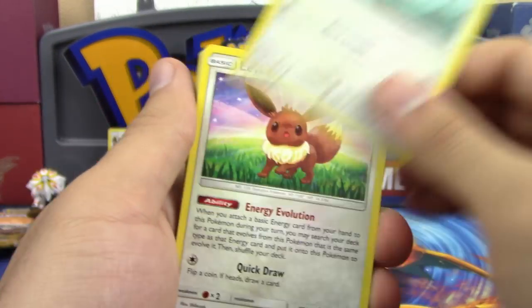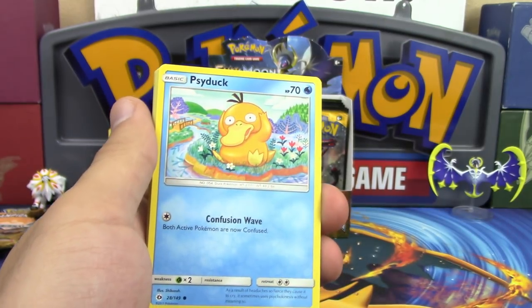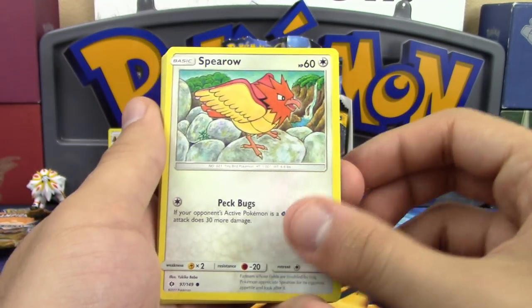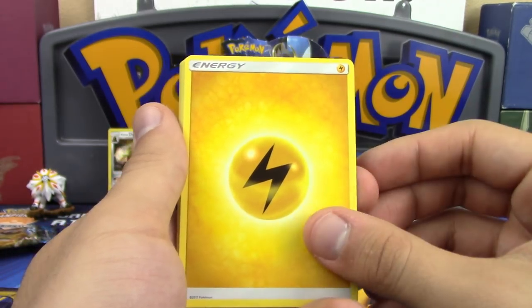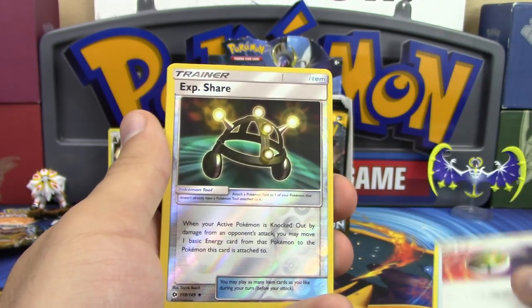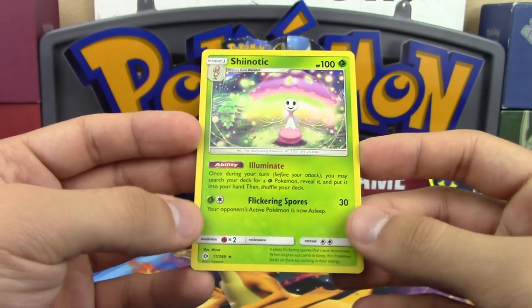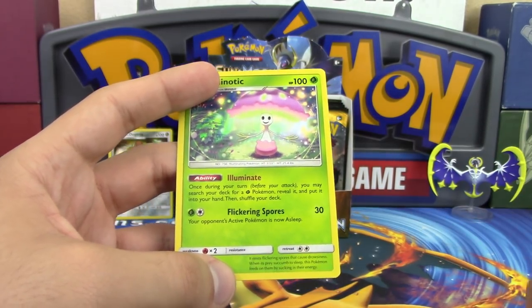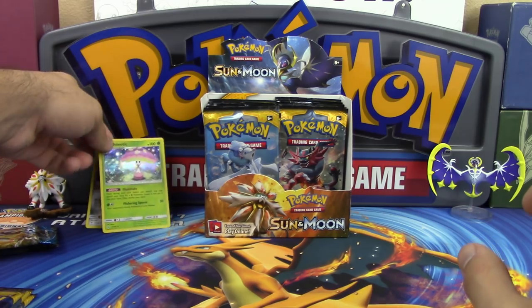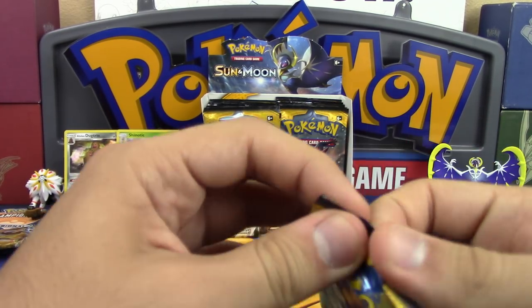Next pack: Eevee with Energy Evolution returning, now with 60 HP instead of 50. Also Sphero, Trumbeak, Lightning Energy, Charjabug, Rotom Dex, Nest Ball, and reverse holo Exp Share. Then Shiinotic holo — that's a great card. Its ability lets you search your deck once per turn for any Grass Pokemon and put it into your hand, which is incredible especially with Forest of Giant Plants. For a Decidueye-based deck, Shiinotic is one of your best options without a doubt.